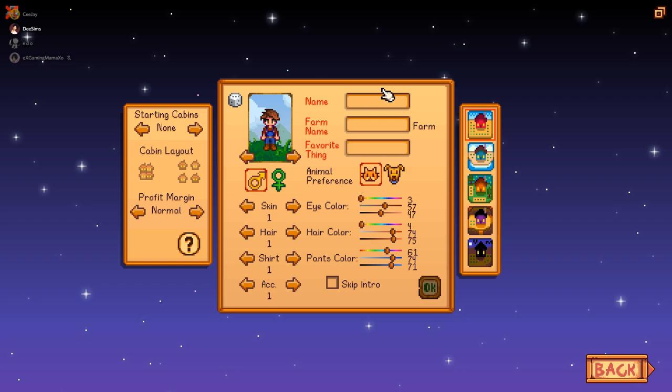And the name of our new farm is — wait, what's my name? I'm going to put Farmer D again, because they love that. Oh no, can I be Jake from State Farm? No, I'm just going to put Farmer D. And our farm name is Emery Thorns. And my favorite thing, I'm going to put the D squad. We like dogs. And I'm a girl.